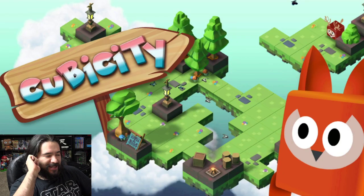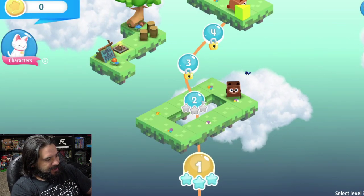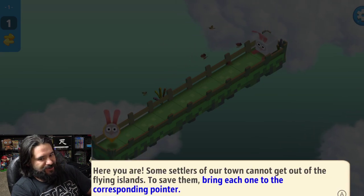Hey guys, how's it going? It's Peter, welcome back to the channel. Today we're going to check out a puzzle type of game called Cubicity. Hashtag Switch Shield. Anyways, let's go ahead and begin — we're gonna start at level one.